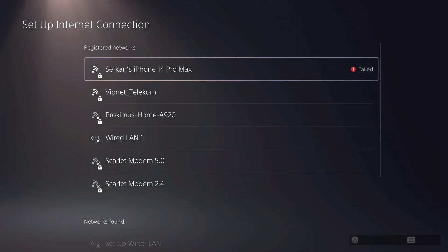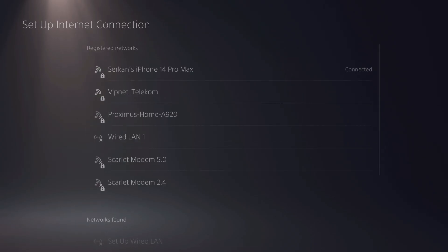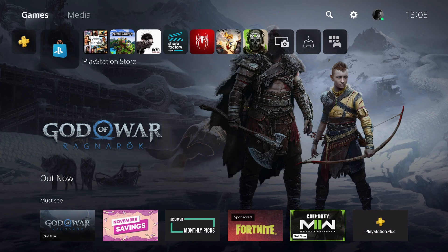My hotspot just failed for a second, so I'm gonna turn it off and turn it back on. Now it's connected. You can do that too — just close your hotspot off and turn it back on. You can also connect your LAN cable.